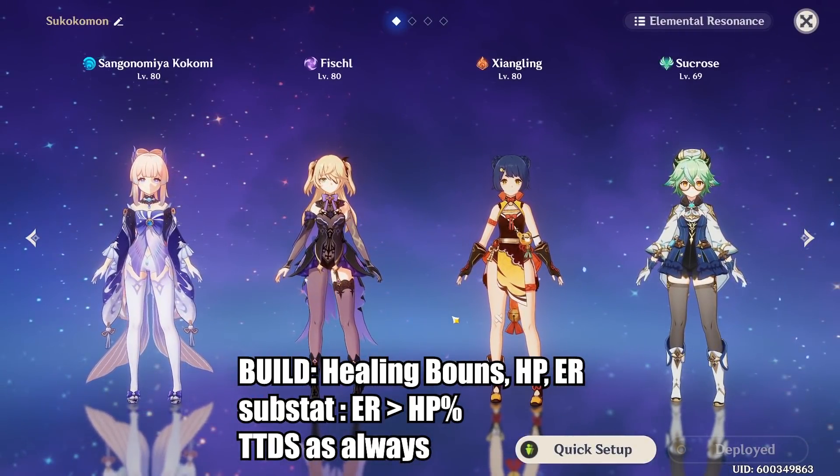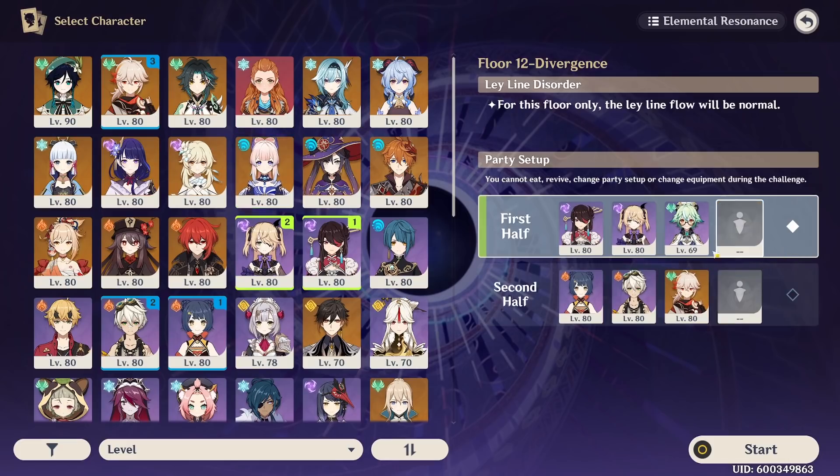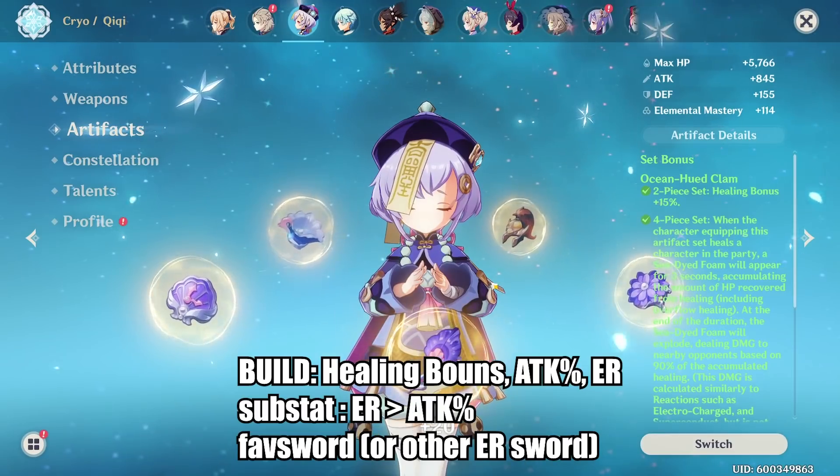Just like her four-star companion Barbara, this does not really open up any new team options for Kokomi. If you were already using her before, she just got an amazing power-up. However, if you weren't using her before, you still wouldn't, as there are other core problems that this new artifact set cannot solve.